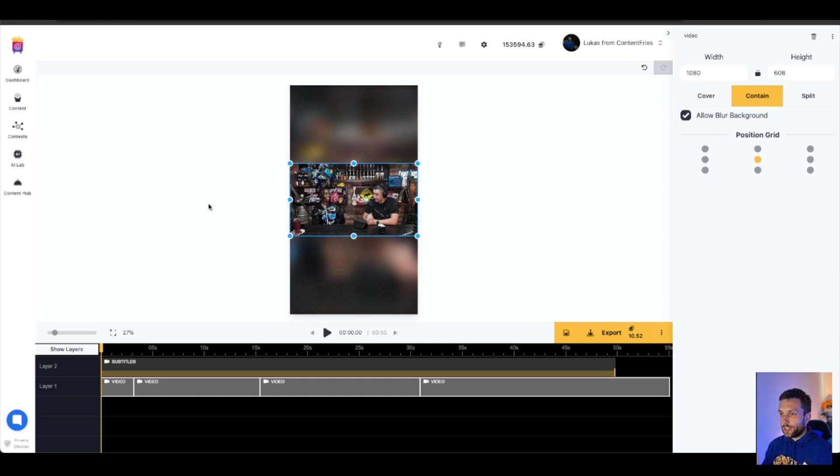As you can see now we have the layout where we have both speakers on screen with a blurred background of what's in the video. This is great if you are sharing a screen or a presentation — the Contain option is definitely the way to go. Also if the face is very small in the video, it will not be taken into account by the AI to avoid false positives.